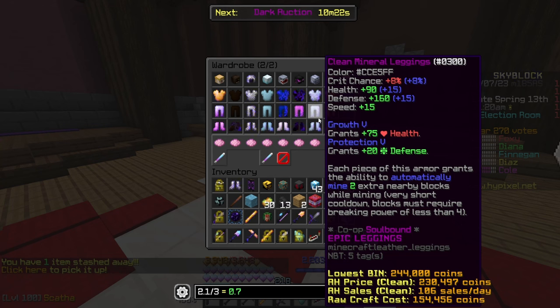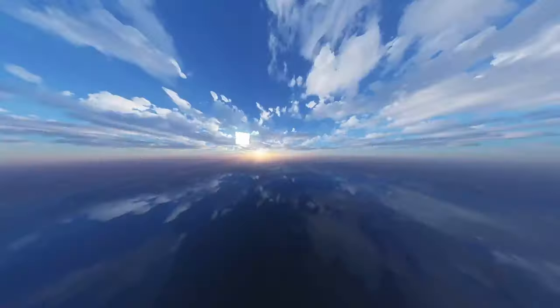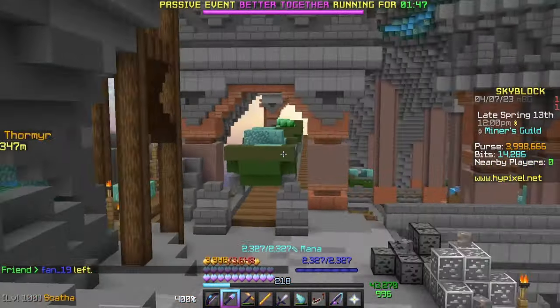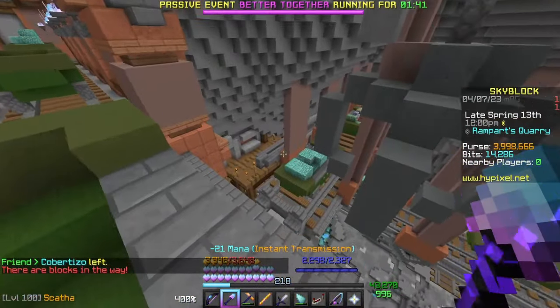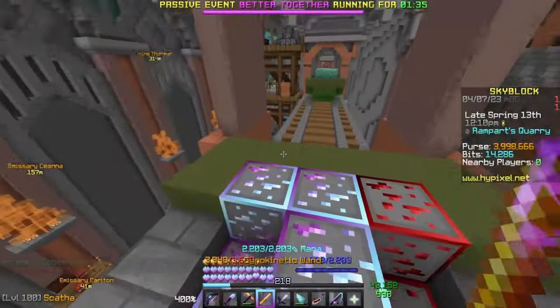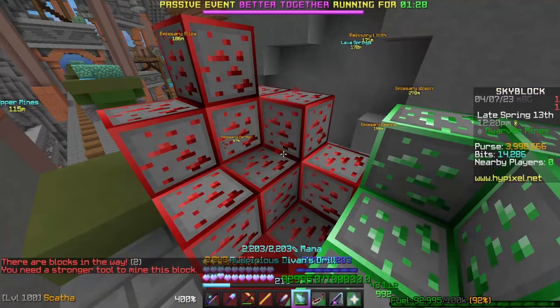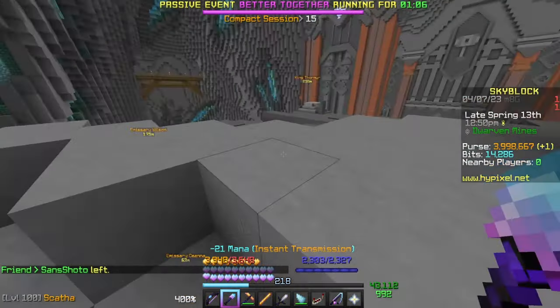Refined Minerals can be used to make a talisman and armor called Mineral Armor, which allows you to mine extra nearby blocks. However, it requires a breaking power less than four, so it won't work on mithril. If you want to collect as many minerals as possible, go into the Dwarven Mines, jump up through the cobblestone slate to find giant barrel crate areas containing diamonds, lapis, emeralds, and gold — use Mineral Armor with your pickaxe to mine a whole bunch at once.